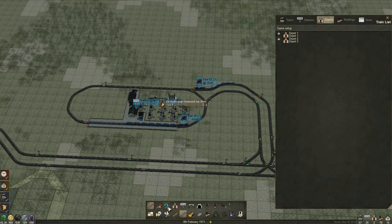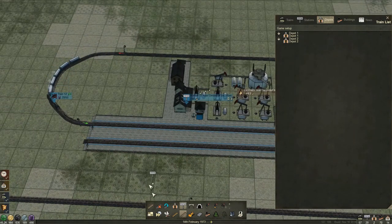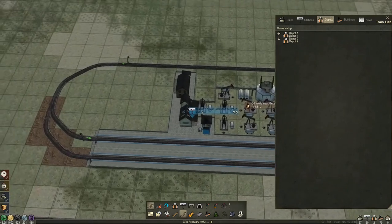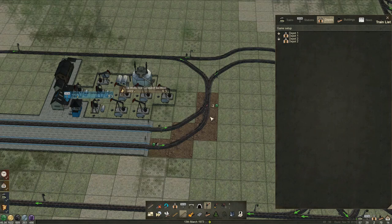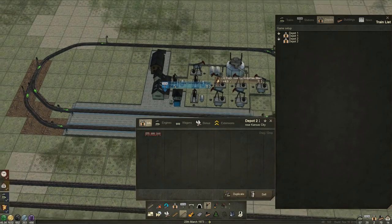For this video, the last thing we want to do is upgrade our oil production. First thing I'm going to do is put on a secondary station platform at our oil well here — clicking all the wrong buttons, I can't talk and play at the same time. Let's signal it up as we do: put a chain signal here, then block signals at the entrance and the exit. That's good. So now we have two platforms there.